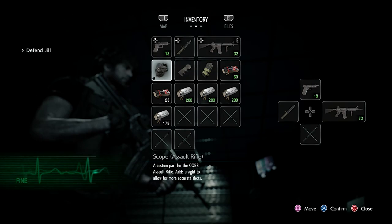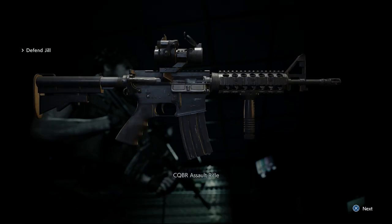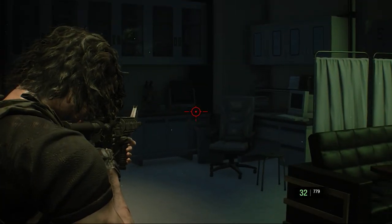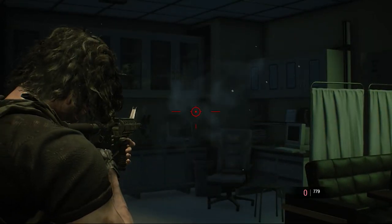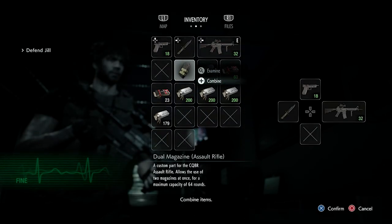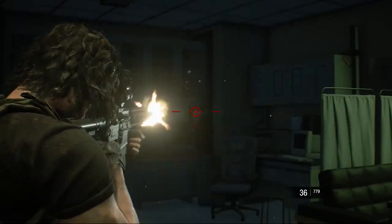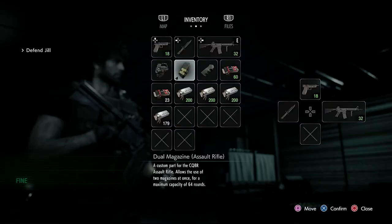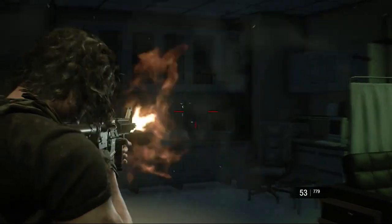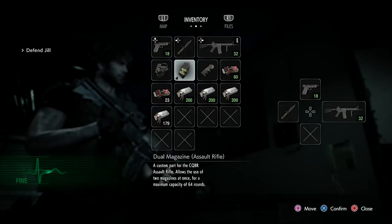Now let's check the Assault Rifle with both the scope and grip. This will be the most precise rifle we have. Now, for the Assault Rifle with the scope and magazine. Now let's check the Assault Rifle out with all parts attached.